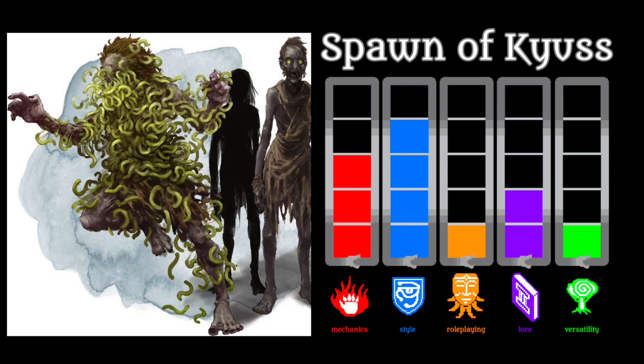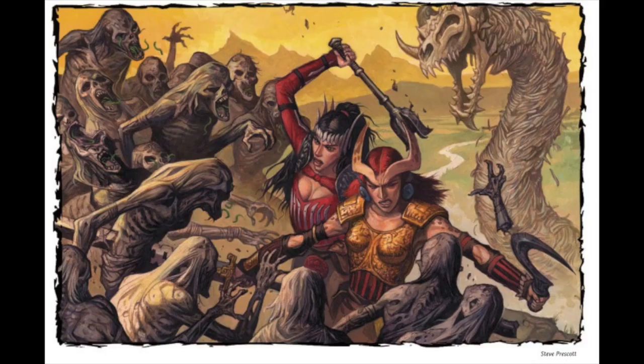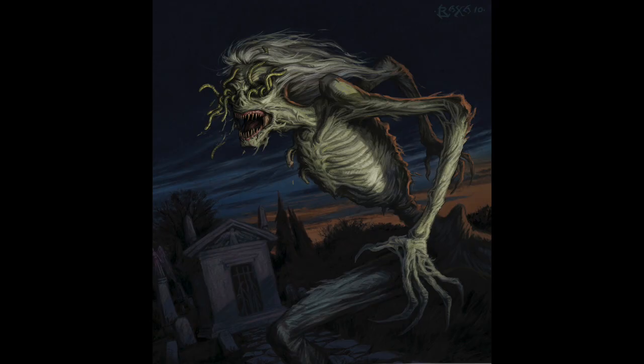Spawn of Caius continues in the same vein of one-track creatures with highly basic stories. This undead does have a connection to a bigger and greater Caius lore, but its own lore is really simple and limited. Basically we have a worm zombie that just wants to attack and infect the living. It's simple, freaky, effective — not much else to say.